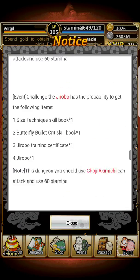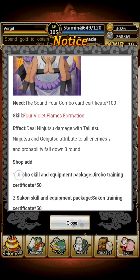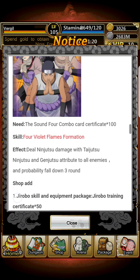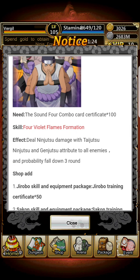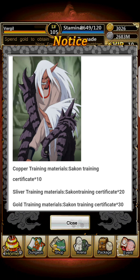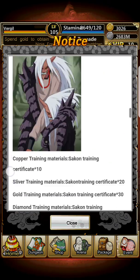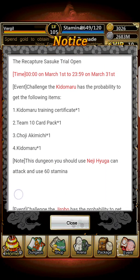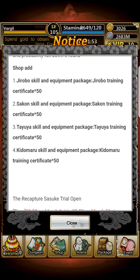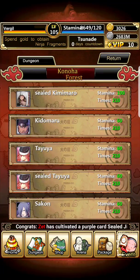For the combination card certificate from Sealed Kimimaru, you actually need 100 of them to get it from the shop. It's the C-San 4 combo card certificate — 4 Violent Flames, dealing Ninjutsu damage with Taijutsu and Genjutsu attributes to enemies, with a probability to knock down for 3 rounds. For ranking up: you need 10 certificates for Copper, 20 for Silver, 30 for Gold, and 40 for Diamond — same for everybody. For their items specifically, you need 50 of each: 50 for Jirobo, 50 for Sakon, 50 for Tayuya, and 50 for Kimimaru. If you have enough stamina, you can get them all for free, which is pretty cool.